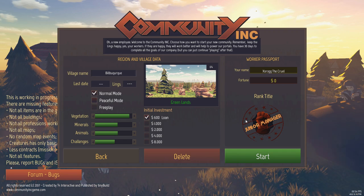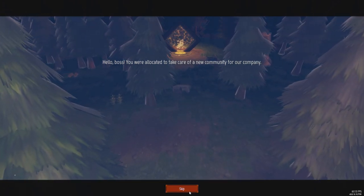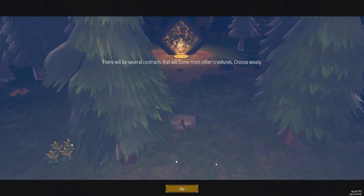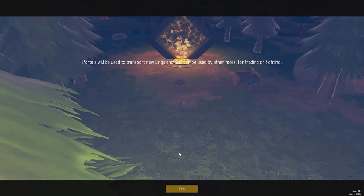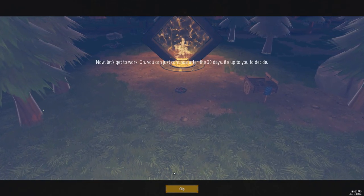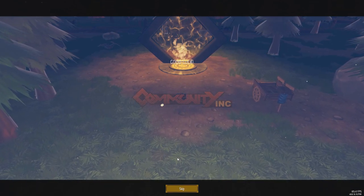I've got to put everybody on the right foot so they know who they're messing with in my colony. I believe in destroying my enemies. Let's start. The boss says we're allocated to take care of a new community. Make your workers happier — if they're unhappy they do bad things like set themselves on fire and commit suicide. Portals transport newlings and can also be used by other races for trading or fighting. Good luck — it doesn't matter because we're probably not going to survive five days.